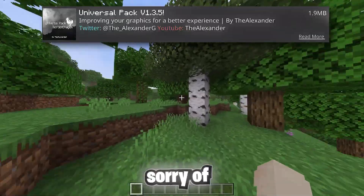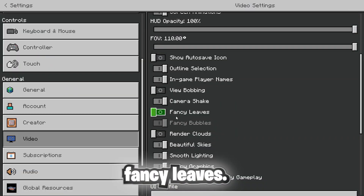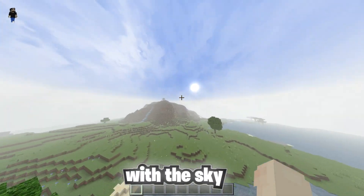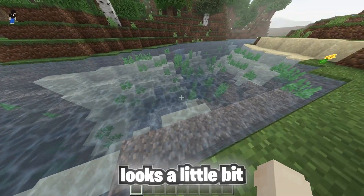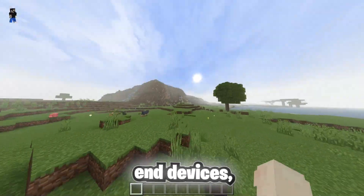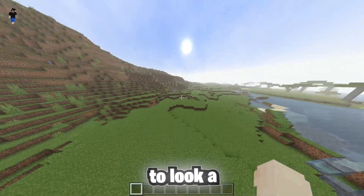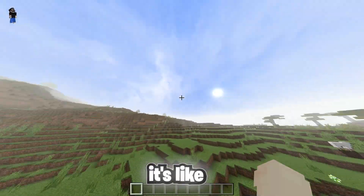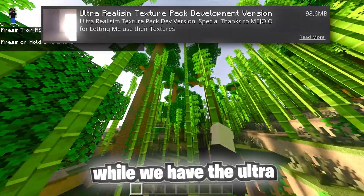On today's number nine spot we have the Universal Pack. Now this one is a pretty simple shaders pack — make sure to turn off fancy leaves. This pack is pretty basic with the sky looking like a normal sky with clouds, the sun looks different, and the water looks a little bit different and animated. This one is for low-end devices — if you want just a nice sky and slightly different water, it still feels like vanilla Minecraft but a little different.